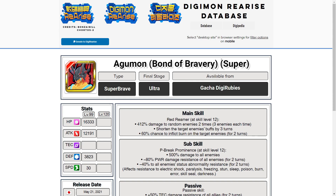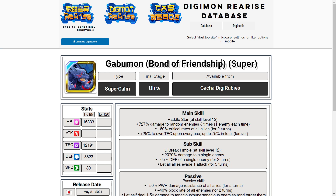G'day guys and welcome to another one of my Digimon Re-Rise videos. Today we are doing a dual Digimon review. These two are out right now on Global. I'm a touch late on these reviews but I thought I might punch them out in case you are umming and ahhing about whether you want to summon for these guys. We'll review Agumon Bonds of Bravery, the super brave version, and Gabumon Bonds of Friendship, the super calm version. These are straight-up upgrades of their original versions, so you can use them to feed into the Inheritance system.